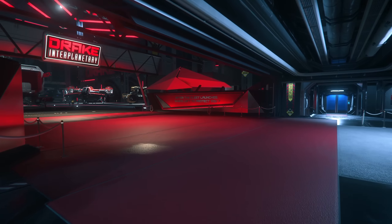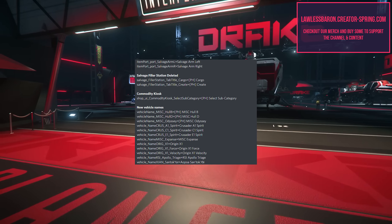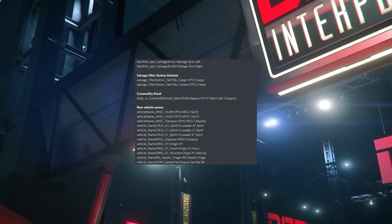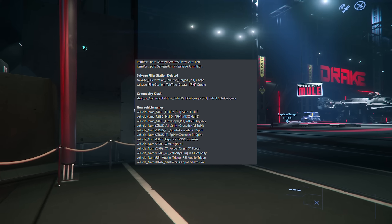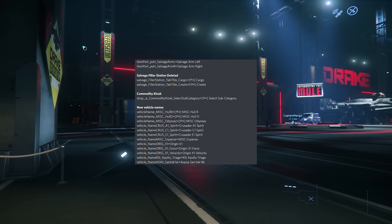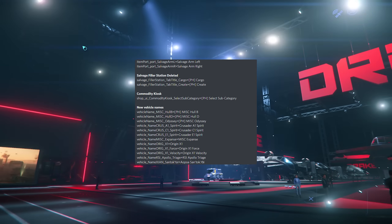So there's item port here — like salvage arm left, salvage arm right. I'm going to guess that would be for the Vulture. These are sort of new stuff that is in the game code. You've got salvage filter station deleted. So you've got cargo, then you'll create — I'm going to guess they're like tab titles, they're options. You've got commodity kiosks with subcategories.